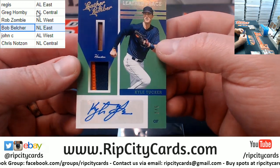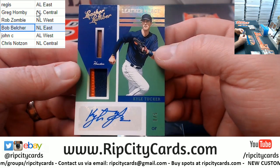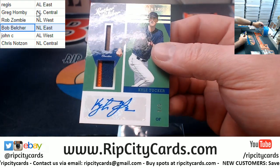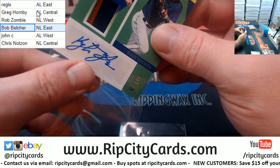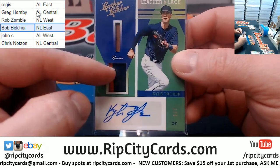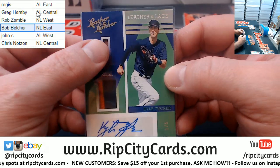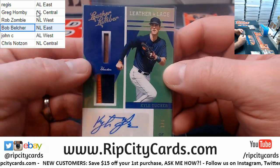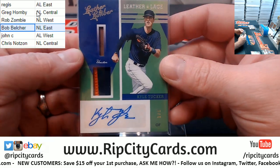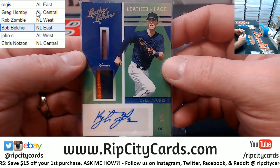And a Kyle Tucker, one out of five for the Astros. Somebody mentioned this to me before and I have to agree — it looks like a coin slot and a coin return. Like you drop your quarter in there; if it doesn't happen then it pops out there. But nice — nice Astros card.